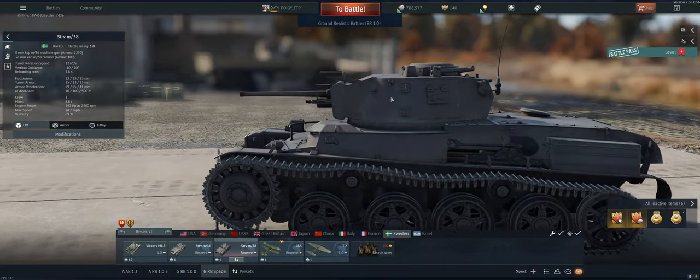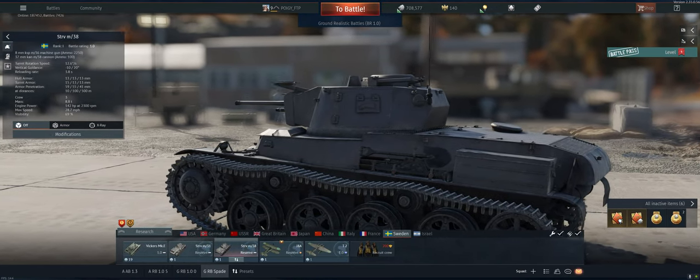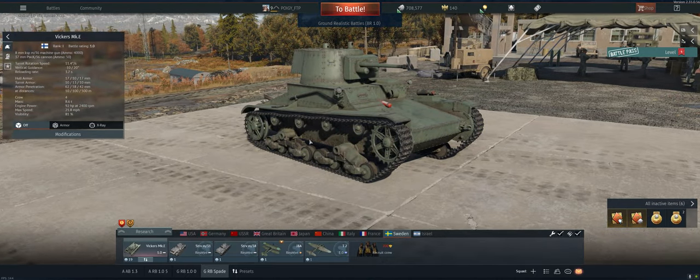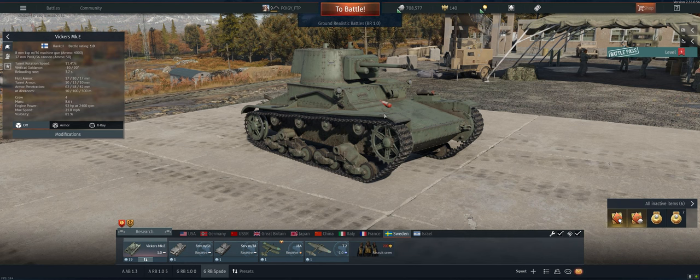Hey guys, welcome back to the channel. Poigie here, taking out the Vickers MKE — little 1.0 Swedish tank. Things to know about it: you have no armor and a mediocre gun, that's about it. We're running a 15 booster, we're almost spaded. Hopefully this game will take us across the finish line and we'll move on to something else.